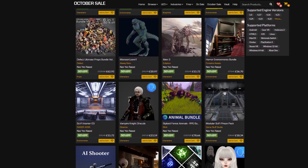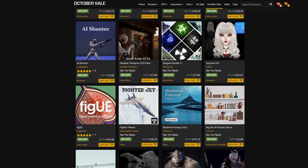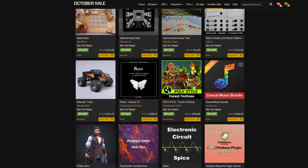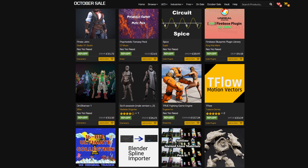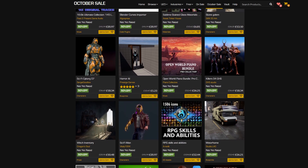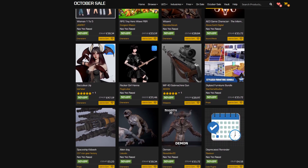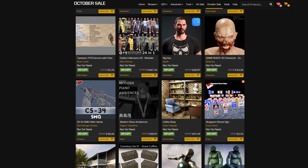Hey guys, welcome back to another Unreal Engine Marketplace video. Today we're going over the October sale, which allows you to save 50% on over 1,700 different assets on the Unreal Marketplace until October the 30th — that's only three days away, this Sunday. I'm going to be covering my top 10 which I've seen today that I think look pretty interesting, good, and useful.